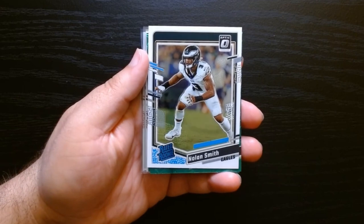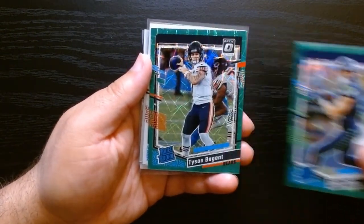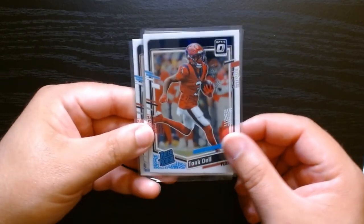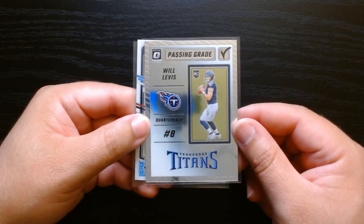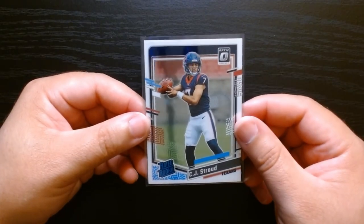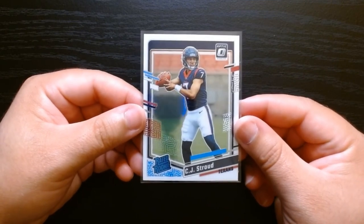All right, so this is just a recap of the rated rookies that we got. We got Nolan Smith of the Eagles on green velocity, Jake Bobo wide receiver for the Seahawks on green velocity, and Tyson Badgeant — if Caleb goes down, this will be our guy. We got Tank Dell on the base rated rookie, Will Levis on the passing grade insert, and definitely the much better card was the CJ Stroud base rated rookie. These are going for like five to ten bucks, so we'll take it. That was three value packs of 2023 Optic Football — hope you guys enjoyed it, see you next time, take care!